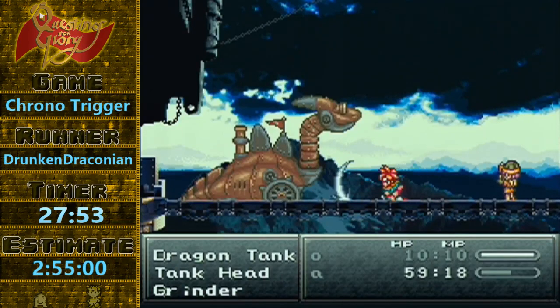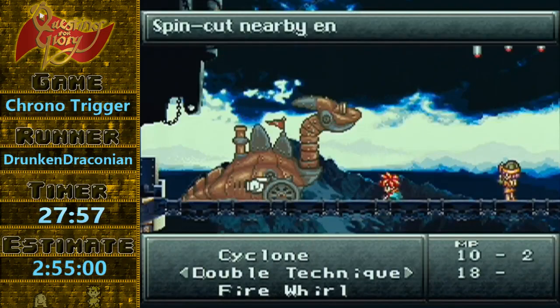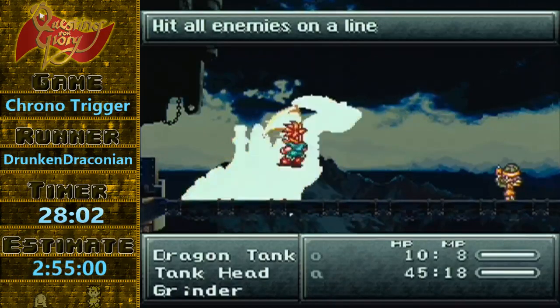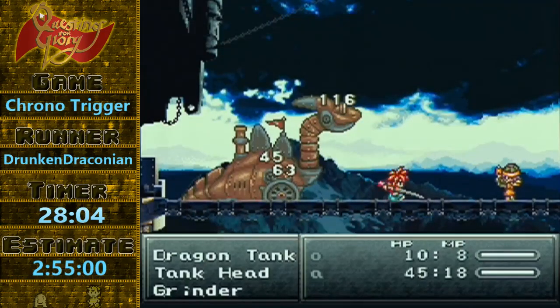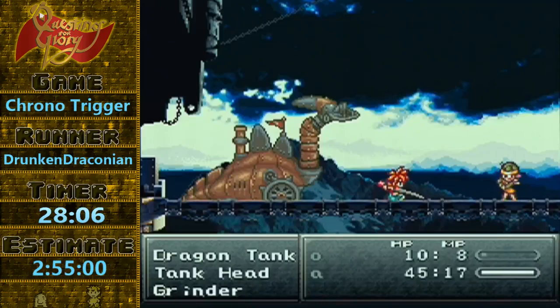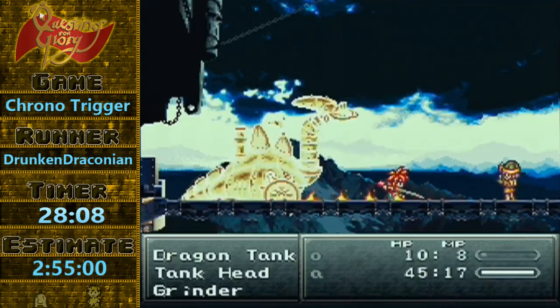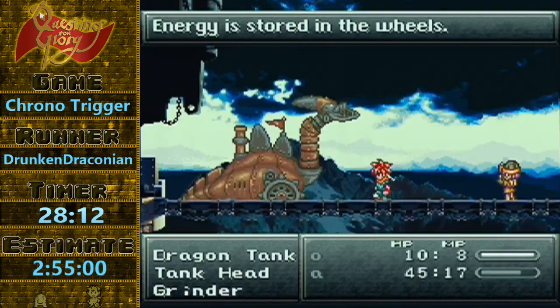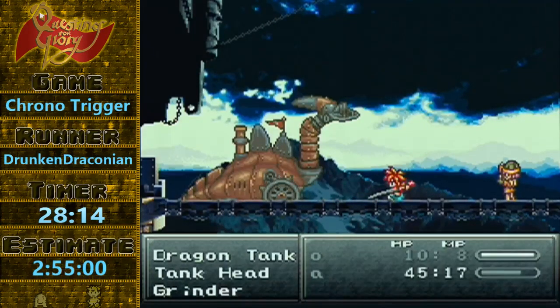We're going to do a neat trick here, which is a bit of a menu glitch. Cyclone — pop in and pop out. Chrono's going to fire off a Cyclone and it skips one of Dragon Tank's attacks. It's a minor time save, but skipping an enemy attack is like three or four seconds. One attack here and a Fire Whirl and we should be good.